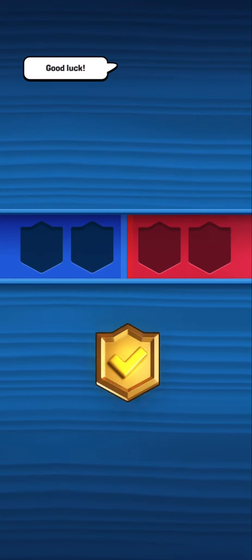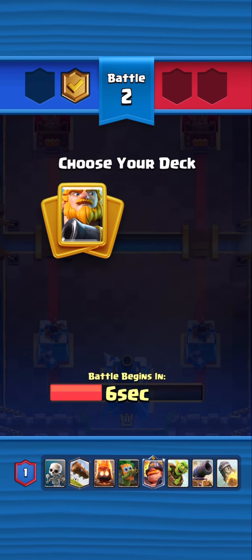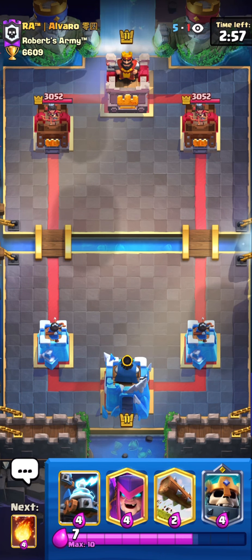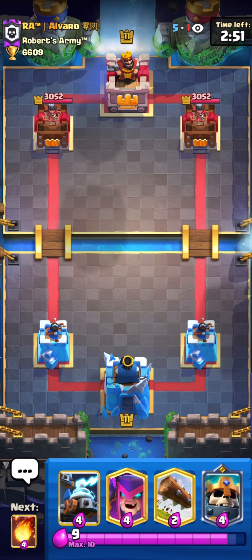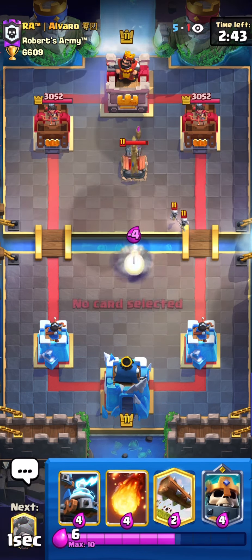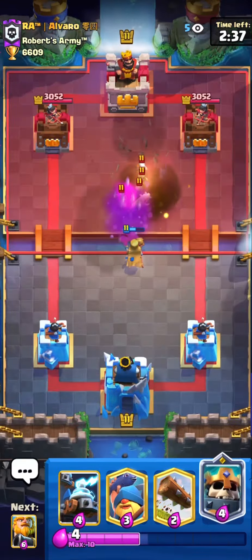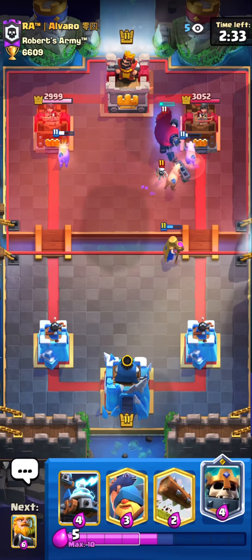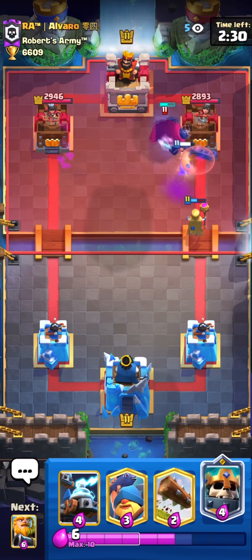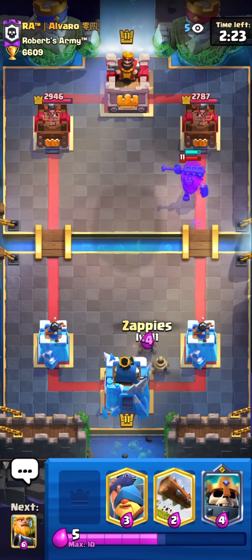Now we have to decide the second deck. I'm gonna go with Royal Giant again — RG is one of the safest decks for me. I could have used drill or mortar, but RG was better versus him. He's going Golem — I'm gonna put my Mother Witch here to get all the skeletons from the Tombstone. Fireball here was really good, killing the Baby Dragon and the Tombstone skeletons. We're starting really well. This looks like a Golem beatdown or splash deck with Baby Dragon and Skeleton King.